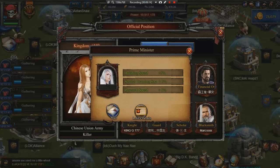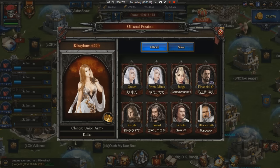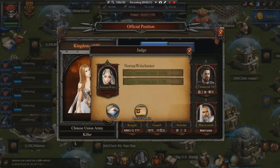If you get Prime Minister, you're a pretty important person in the alliance. The Judge buff gives 5% troop training speed and resource production inside the castle — not a big deal. Financial Officer gives minus 10% upkeep and 5% total resource production — not really that great. Knight is pretty cool for attacking: 10% march speed and 5% troop attack. Guard is another good one — 5% troop defense and 5% troop attack — which is great for the throne since you're being attacked and need that troop defense.